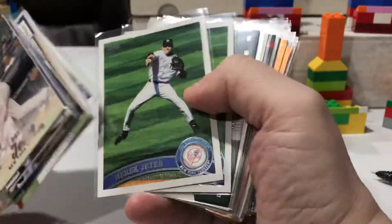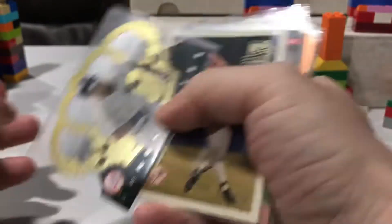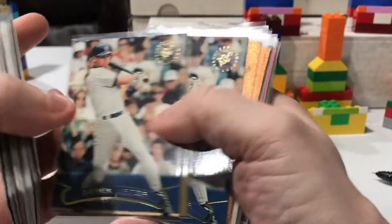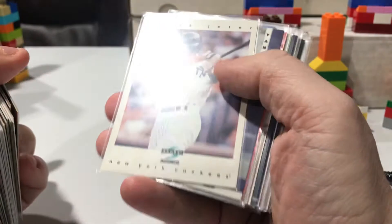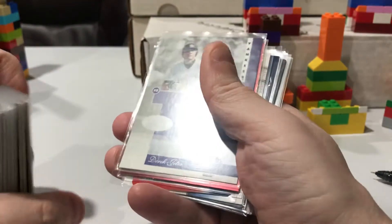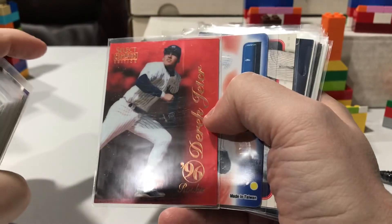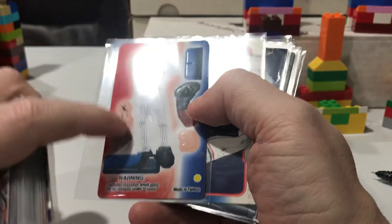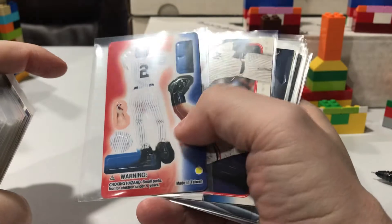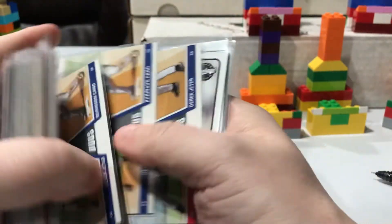I want to say I'm closer to 1100 than 1000 now. There's a nice die cut right there. Definitely some nice stuff in here. One of those Score — that's 97. The Certified 96 rookie — that's a sick one. And then I have a different one — this is another one of those that you take apart the pieces and put them on the player to make a little standee figure. I've never seen those before.